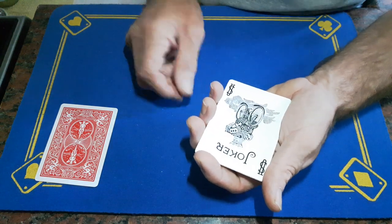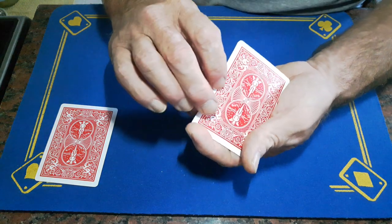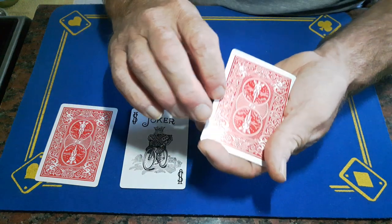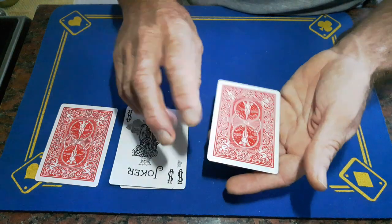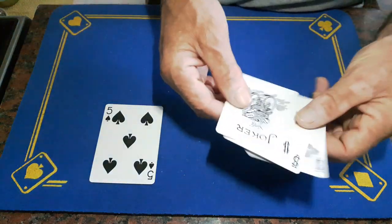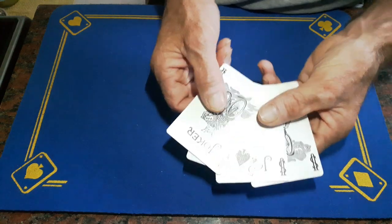Then do the rumba count — I think that's what it's called — turning all these face down. As you turn this over, peel off this card and place it down. Turn these over and peel off the top card again, place it down, and finally this card to show front and back of three jokers while the five is on the table. The double is on the top of this packet.